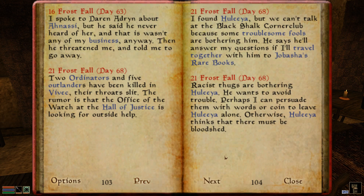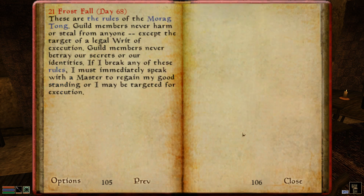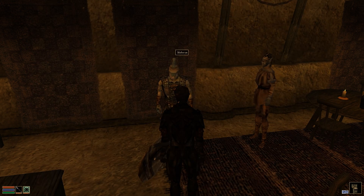Journal — 21st of Frostfall, Day 68. I found Hulia, but we can't talk at the Black Shulk Corner Club because some troublesome fools are bothering him. He says he'll answer my questions if I'll travel with him to Jobasha's Rare Books. I can persuade them with words or coin to leave Hulia alone; otherwise, Hulia thinks there must be bloodshed. These are the rules of the Morag Tong: guild members never harm or steal from anyone except the target of a legal writ of execution; guild members never betray our secrets or identities. If I break any rules, I must immediately speak with a master to regain good standing, or I may be targeted for execution.